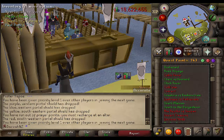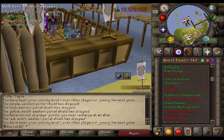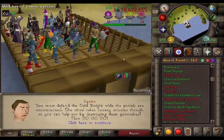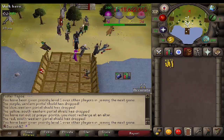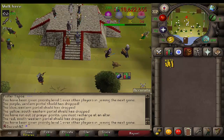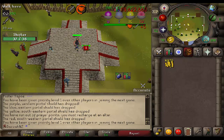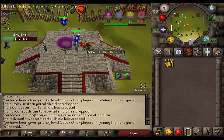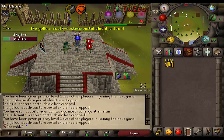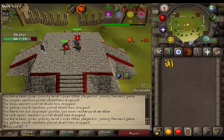So I have decided I am going to camp pest control until I have all sets of voids — magic, melee, and range. Now the reason I'm doing this is because once I finish pest control, I will be training my range so I can do quests like Animal Magnetism and Big Chompy Bird Hunting. Also I want to get the mage gear because it'll all be my best in slot basically for a while to come. So I think it's really, really good to invest my time now.